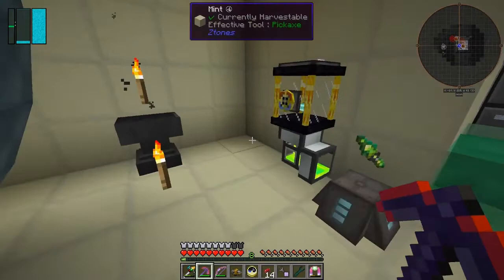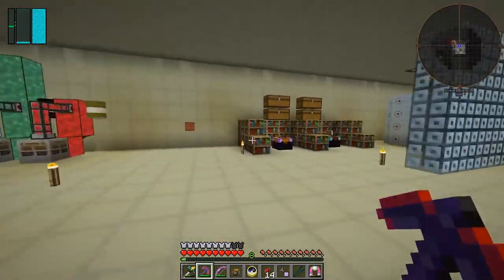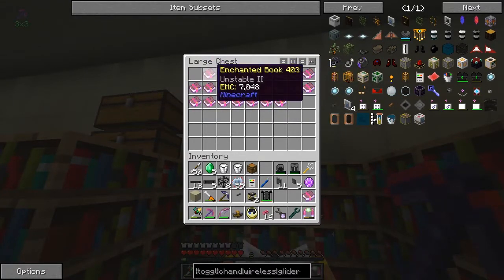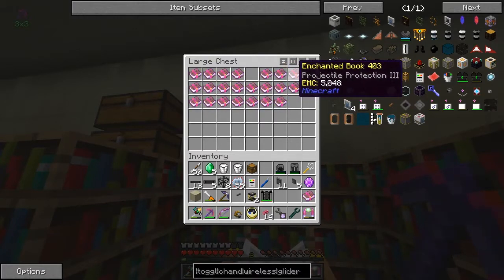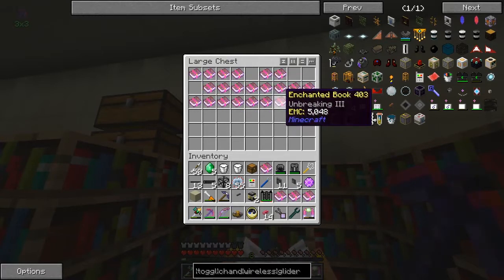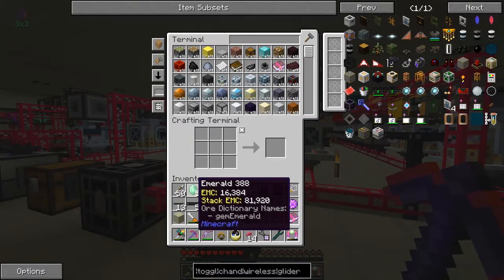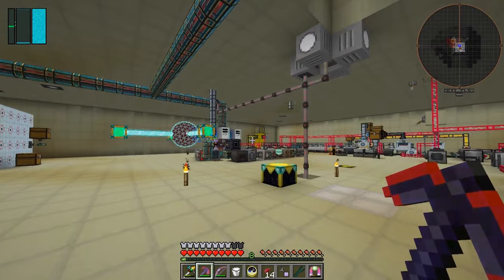I reckon I've got to fix that keybind conflict first. Let's do the next bit — we've got plenty of enchantments because I've basically been taking armor, looking at it, and disenchanting it. So we've got plenty of nice enchantments like Unstable II, Thorns, Projectile Protection III, Blast Protection, Fire Protection. I'm just going to drink the milk — it makes such a good noise.